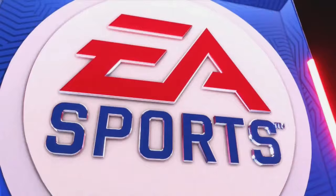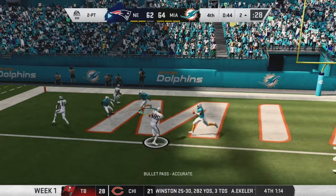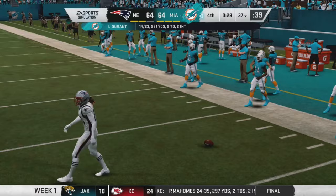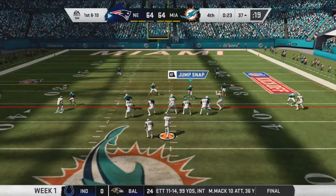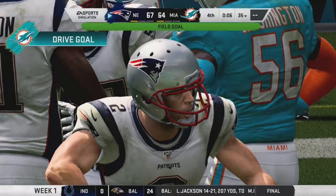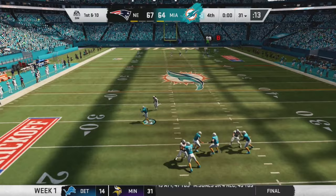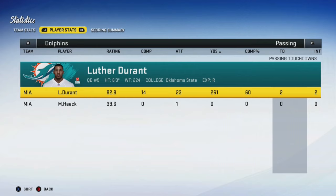New England now needs a two-point conversion to tie, and of course Rhett Ellison gets the catch — tie game 64-64. A great defensive play by Stephon Gilmore stops Meko Hardman. I click the wrong play and go with the fake punt — incomplete. Keelan Cole makes a catch and it's game over — New England goes up 67-64. With three seconds remaining Luther Durant just gets sacked and New England wins this crazy game 67-64, the highest-scoring game in NFL history.